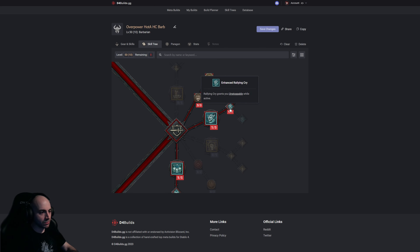Rallying Cry: movement speed, resource generation for you and your allies, and unstoppable gets you out of crowd control effects. This is very important for hardcore — if you're stunned or frozen you can't use a potion, so you might die and lose your hardcore character. Make sure you have a way to get unstoppable. You can use abilities that grant unstoppable while crowd controlled — your bar will gray out but those abilities will be lit up. Use it, break out, and save your life.